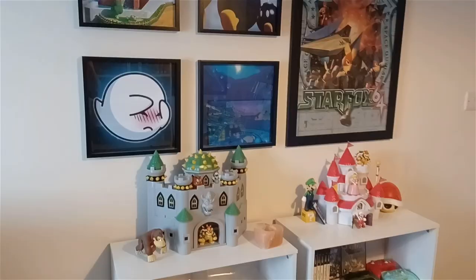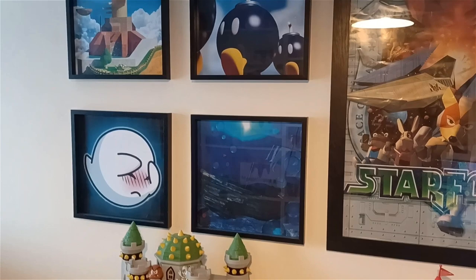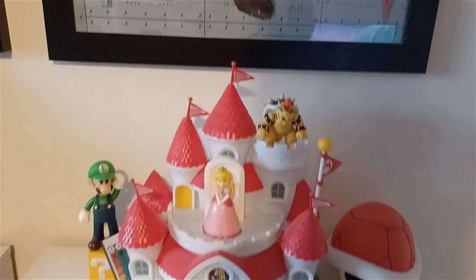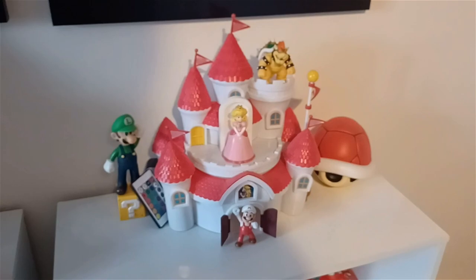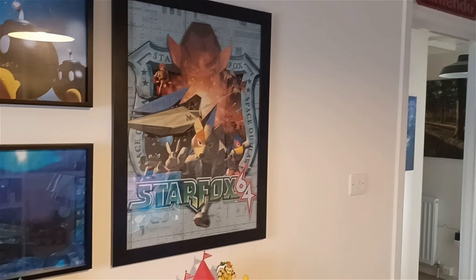On the other side of the room we have our Super Mario 64 paintings from Peach's Castle — do not try to jump in these, I have done that and broken my face. Over here we have the Bowser Castle play set and over here the Peach Castle play set. Bowser kind of came with both — just reigning supreme anywhere he can. And of course a Starfox 64 controller and a Starfox 64 poster.